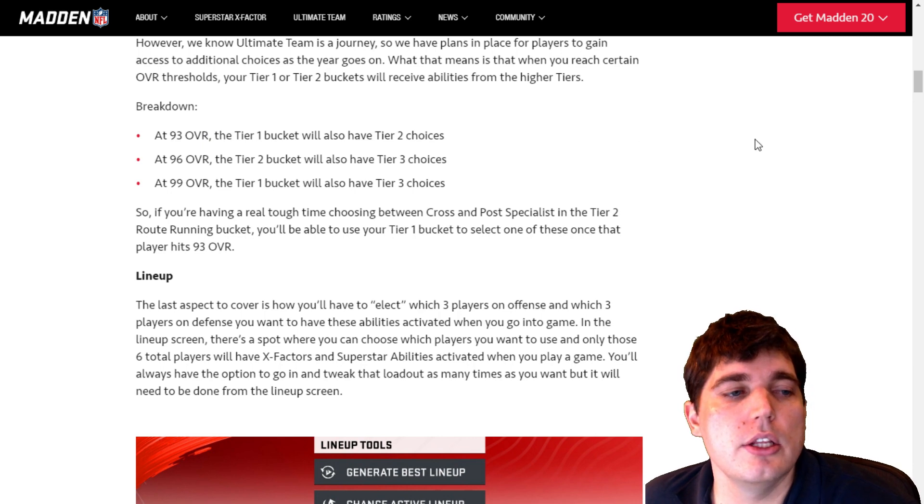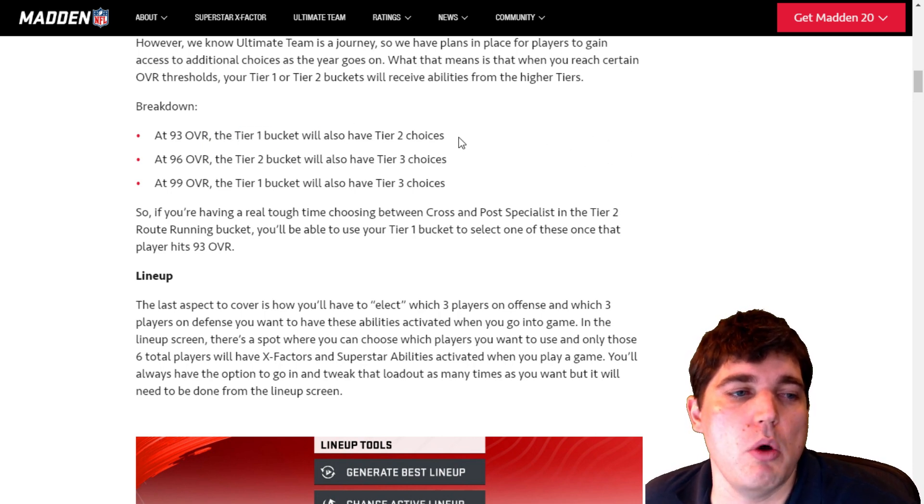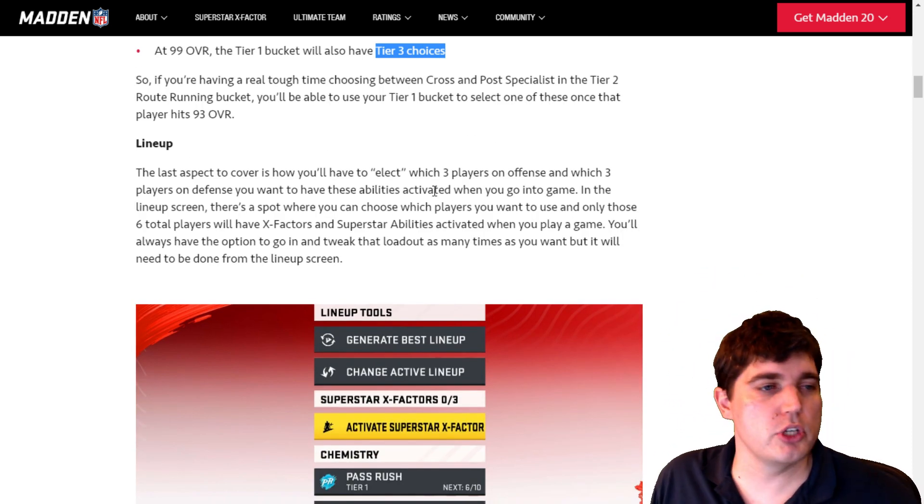For example, if you hit 93 overall, you can have a Tier 2 choice instead of that Tier 1 choice. And then at higher overall, you can have all your choices being Tier 3. If you don't get it, rewind it — I explained it flawlessly, as that is my content on this YouTube channel.